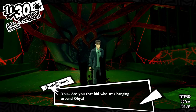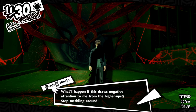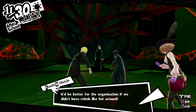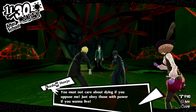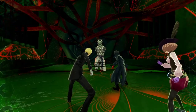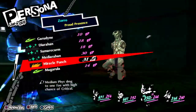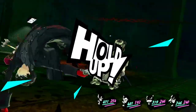Yo dude, what the fuck? That kid who was hanging around with Oya - screw you guys snooping around together where you shouldn't be. What'll happen if he draws negative attention to me from the higher ups? Stop meddling around! Free Oya. It'd be better for the organization if we didn't have rebels like her around. You must not care about dying if you oppose me - just obey those with power if you want to live. He's a weak persona. I'll teach you how society really operates, you brats.